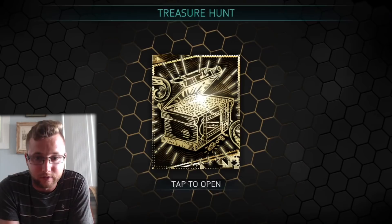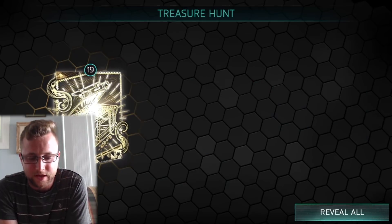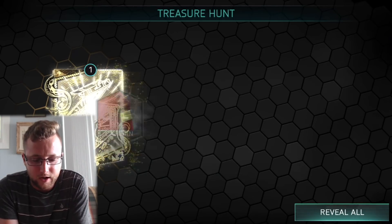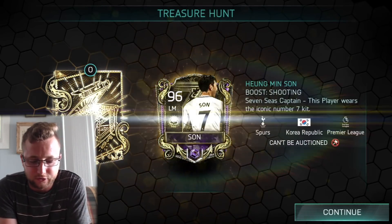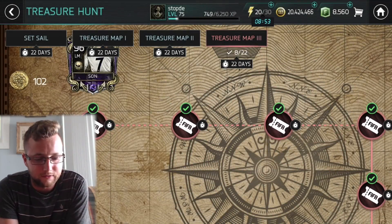We're going to put him to 100 overall because why not? As we go in, we've got to go through all the skill boosts here first so we can claim at the end. See the purple master show up — 7, 6, 5, 4, 3 — there it is, the purple master Sun. We got him. We add him to the team and we're going to do some gameplay for this card.